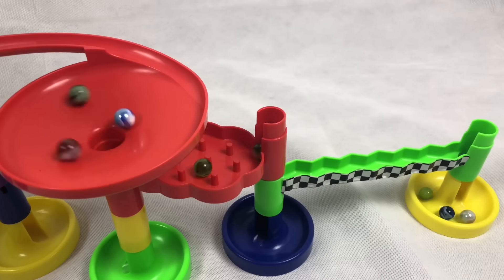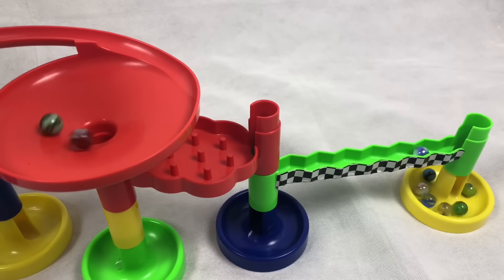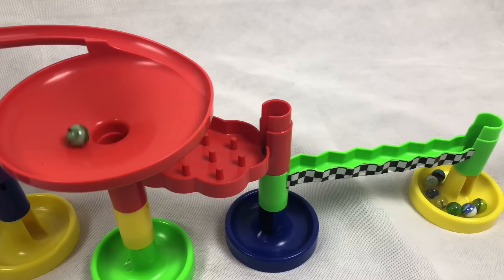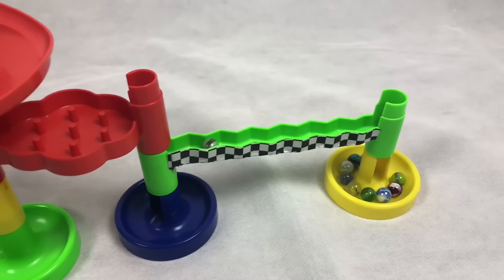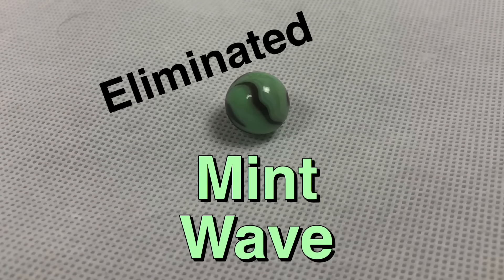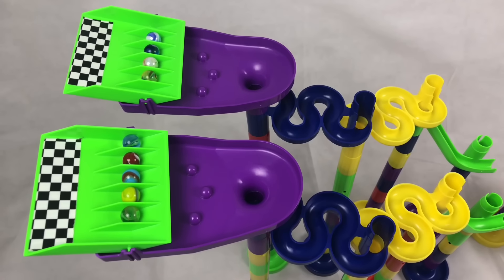So we got Mint Wave remaining and Dragonstone — who's going to duke it out to stay alive, folks? It is going to be Dragonstone to stay alive, so Mint Wave will be eliminated. And now we only have nine.